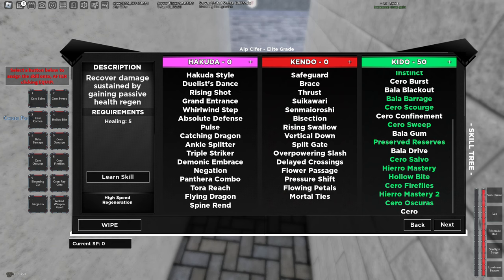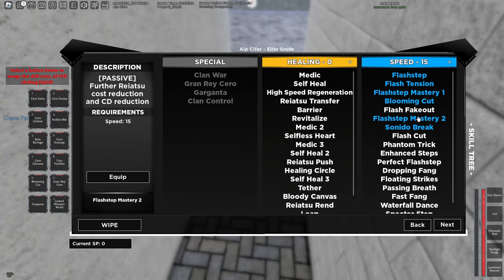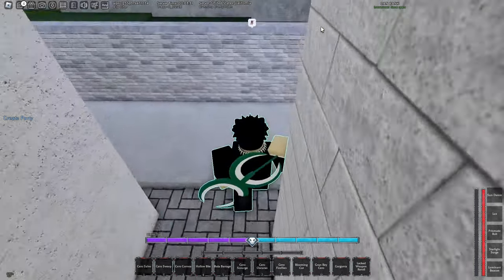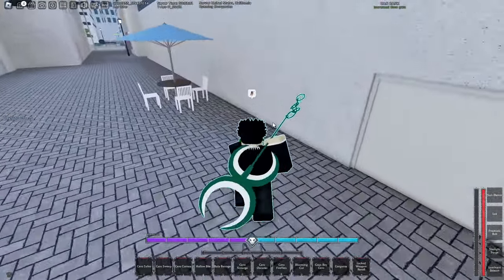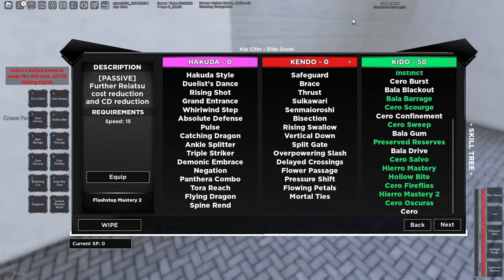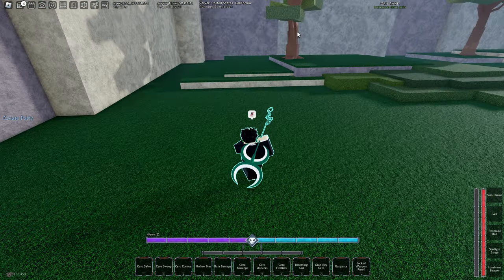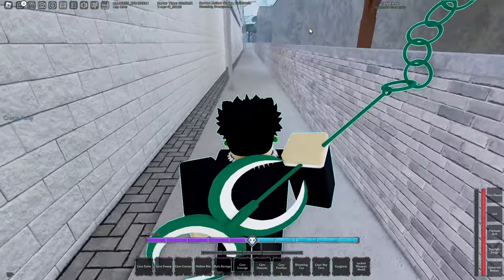Let's move to Vasto Kido, which is my main build. 50 Kido, because Serral Salvo is really good — it's 50 Kido for it. And 15 Speed for Flash Step Mastery 2. Flash Step Mastery 2 is better overall in my opinion over high-speed regen. The best skill boxes are Serral Fireflies and Hollow Bite — those are the best Kido skill boxes for Vasto. You can just keep auto-tracking with both and keep on pressuring. The best weapon is Noitora or Blood Edge, but I'm using Noitora right now because it's really good — it's not nerfed yet.